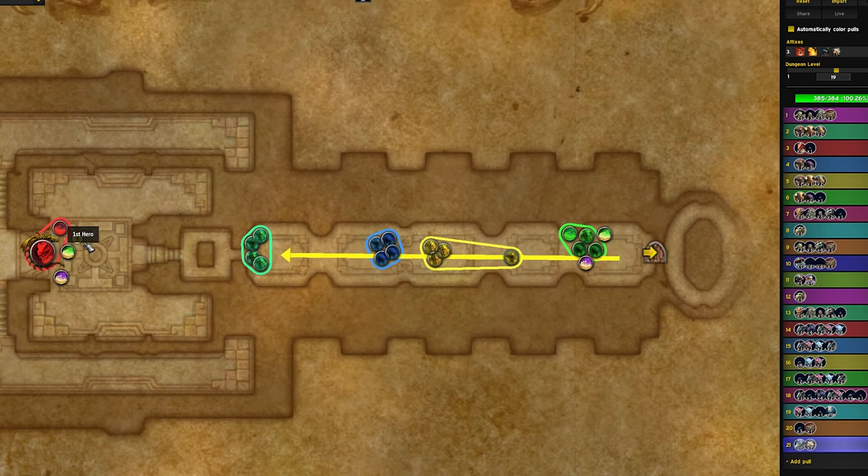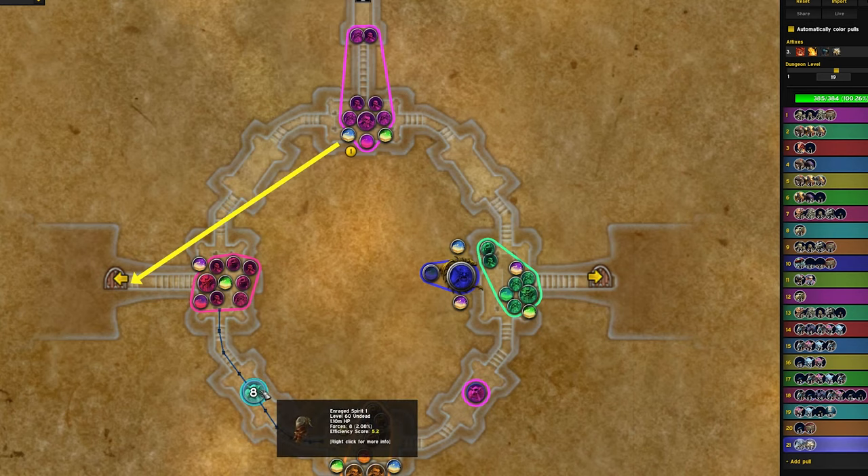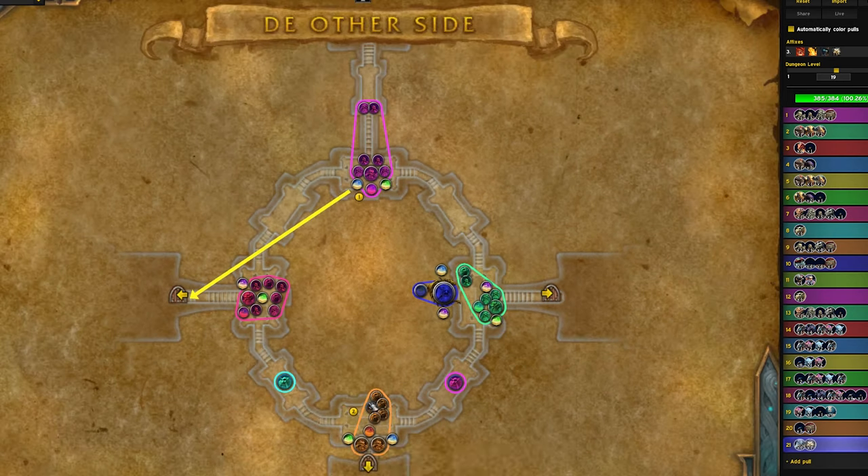We go in, do Hakkar, blow our first lust or hero here, and kill Hakkar. Then we fight these packs as we go down out into the inner ring again, fight the bottom pack, fight the first enraged spirit, and move into the front of Mechagon where we do this double pull.